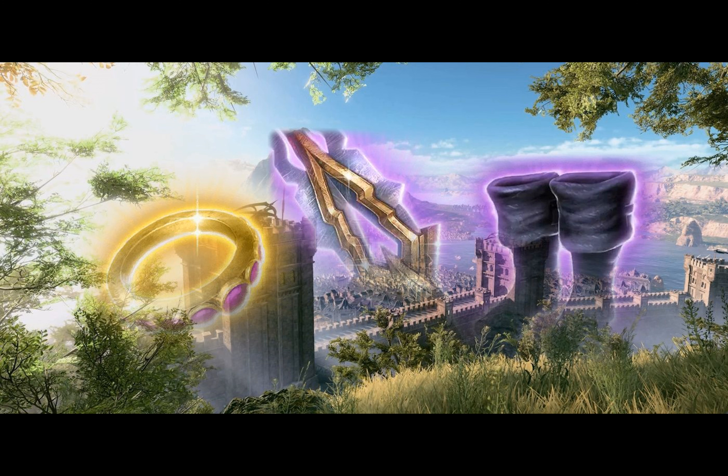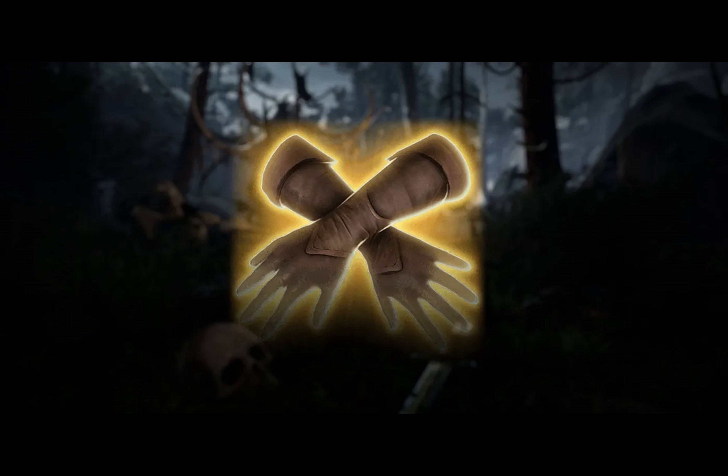First up, the Moondrop Pendant. Found in Act 1, this amulet helps rogues avoid attacks of opportunity when injured, allowing them to maneuver during combat.